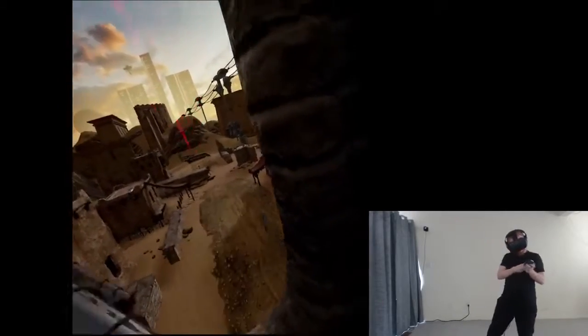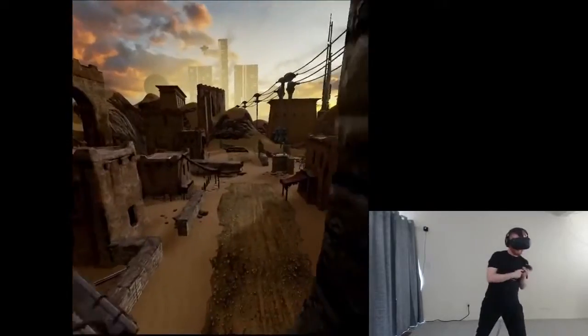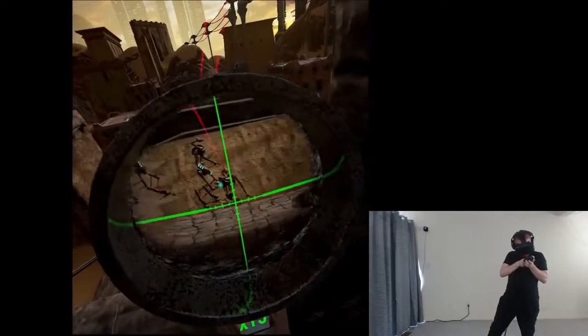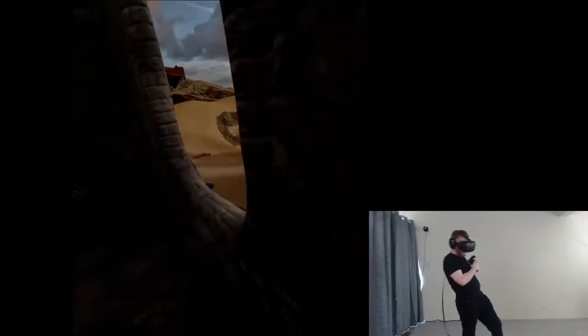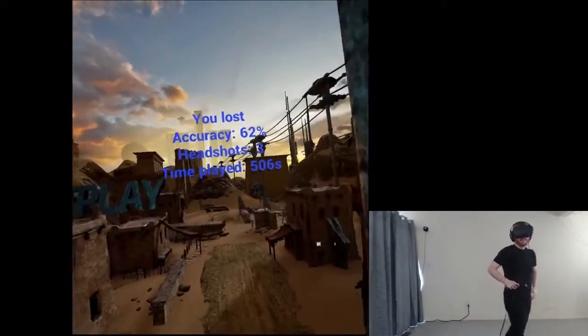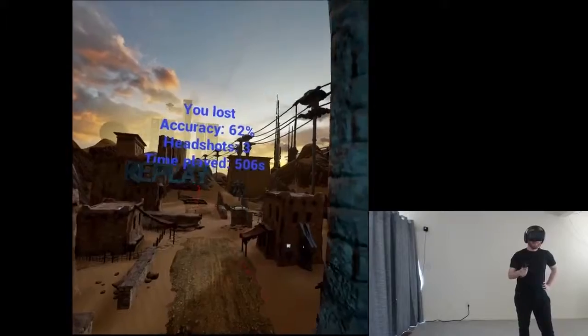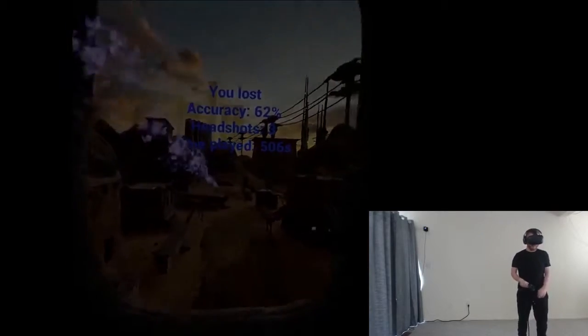There's two of them after me now — tough situation. This is not good. I need to get a headshot here. Because six body shots while they're alternating shots at me, it's not going to be fun. It looks like I am going to body shot this first one. Did it get me? 62% accuracy, three headshots, 506 points. I died early but I did alright, I guess. Cleared out a couple robots.